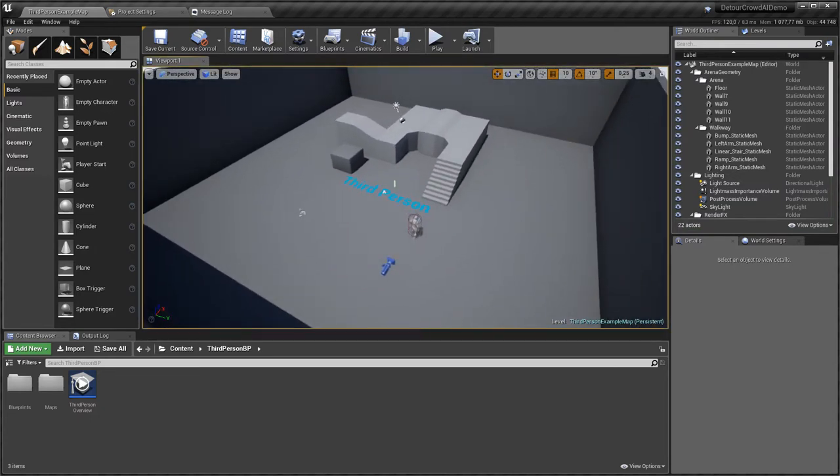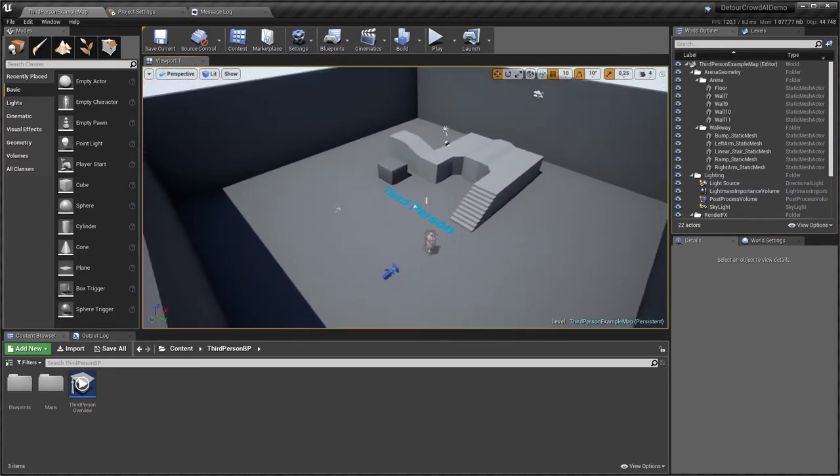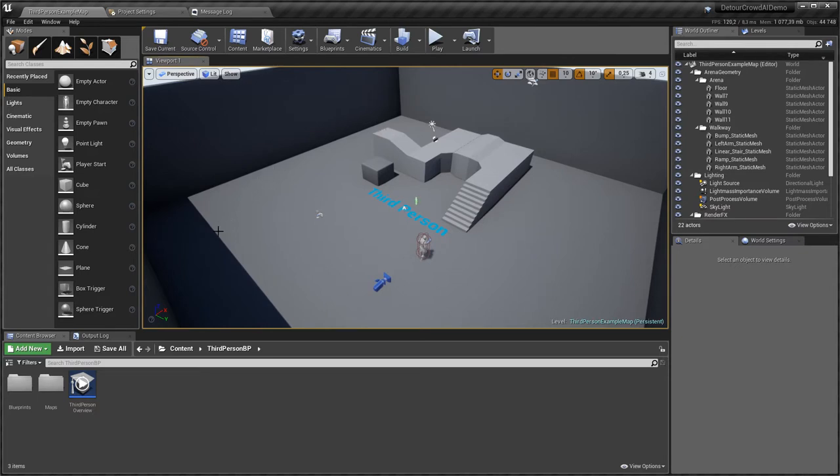The idea for this video is to have several AI agents moving from one spot to another. Eventually they will come across each other, act as obstacles, get stuck, and not be able to accomplish their task of reaching a certain location. The way to overcome this is to use the Detour Crowd AI controller.